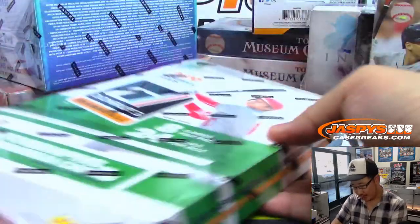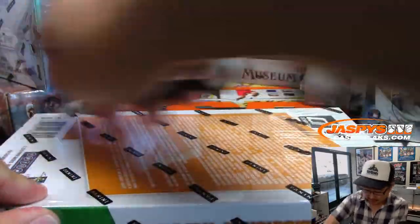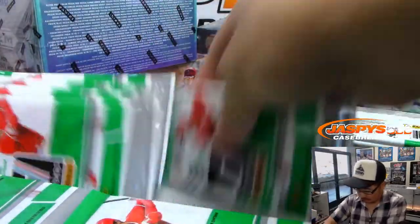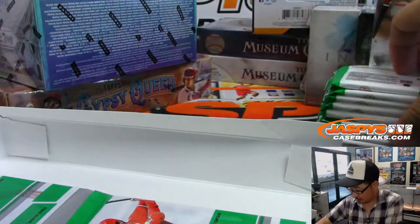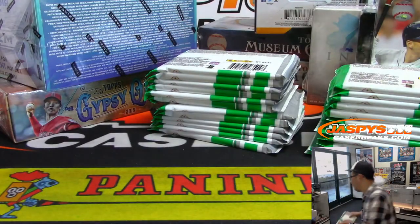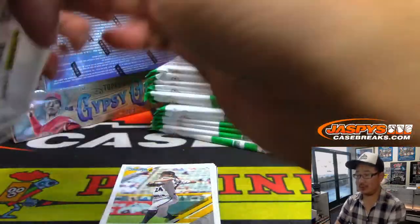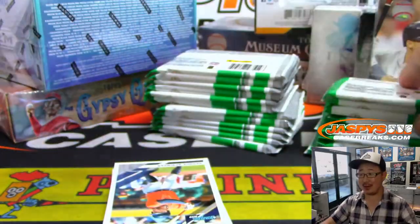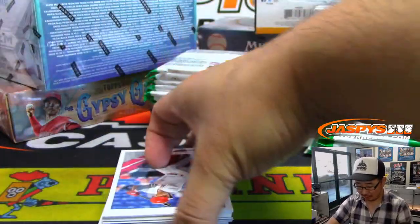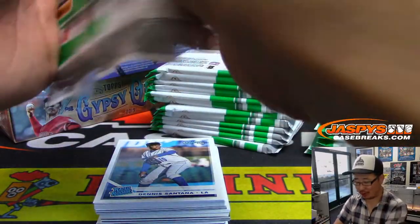Let's just go with this one — it's right on top. 2019 Donruss Baseball. What are we looking for here? Three autographs or memorabilia cards per box on average. He was robbed — Jock Peterson should have won the Home Run Derby. I think Major League Baseball wanted Vlad Guerrero Jr. to win to get that hype machine going.